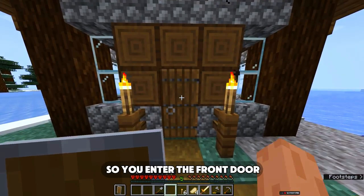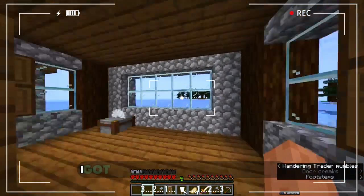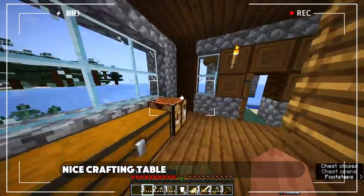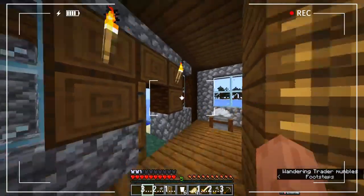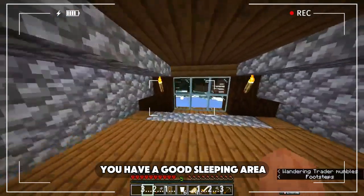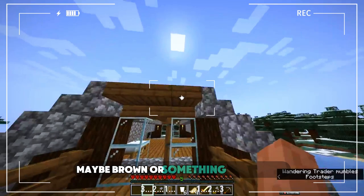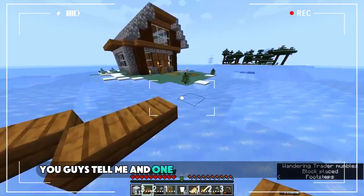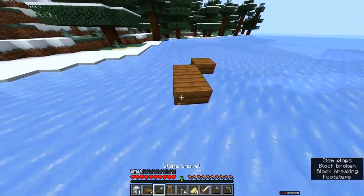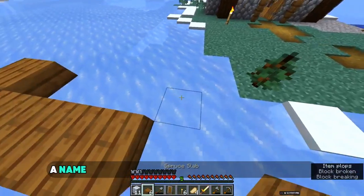Now for a tour: you enter the front door, look around — still needs some improvement. I've got a smoker, two furnaces, some chests with good stuff, a nice crafting table, and a good arc around the door. Then climb up to the first floor where you have a good sleeping area. I put my white bed there — I may actually color it a different color, maybe brown. You guys tell me.